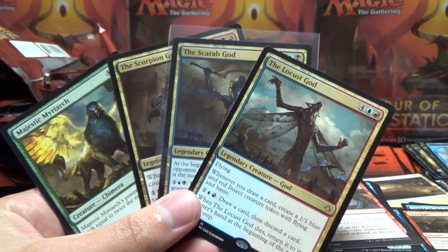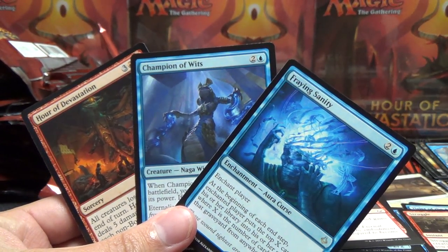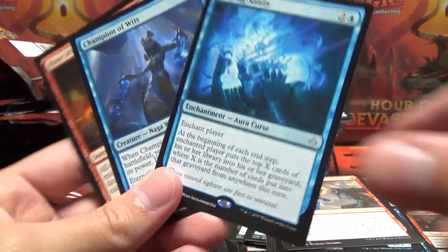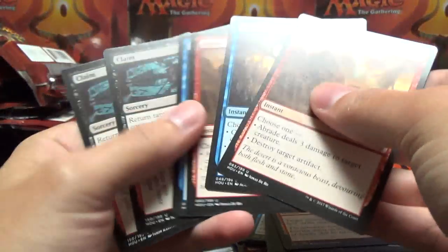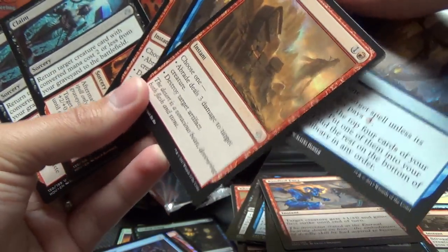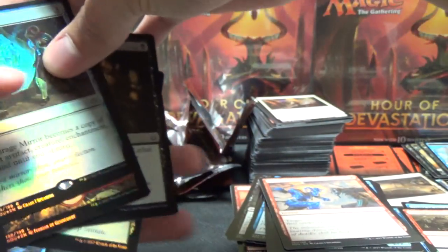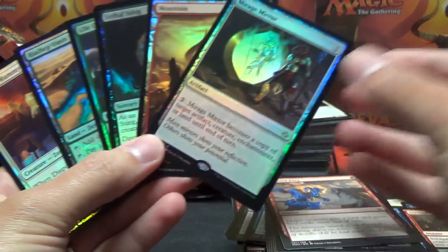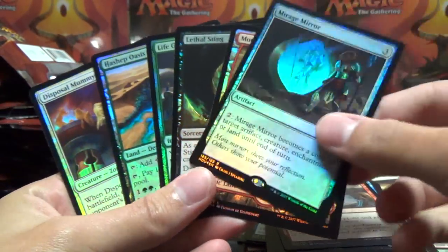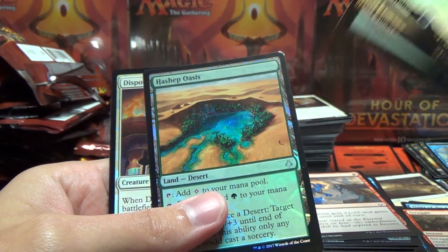Definitely could have been better, though it could have been worse as well. Some of the highlight rares: Hour of Devastation and Fraying Sanity, Champion of Wits for the desirability. For uncommons we got two of each of the three that are maybe a little better than bulk rate. No Fatal Push type cards in this set, but it is what it is. We got six foils here - Mirage Mirror for rare, a Full Art Land, and three commons and one uncommon with the Hassep Oasis.